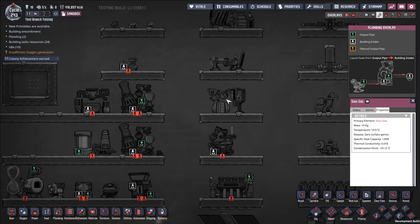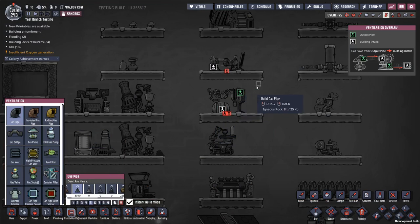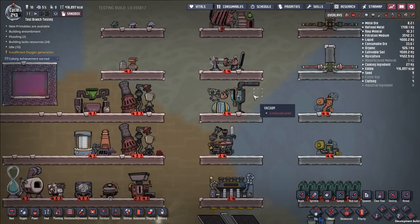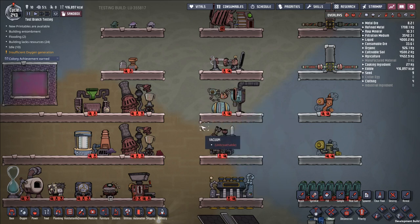Keep in mind that the natural gas generator has no output port for the polluted water it produces — it just drops on the ground. You'll need mesh tiles beneath it and a pump to collect it. Interestingly, it does have an output port for carbon dioxide, which exits neatly via pipe and usually comes out at a temperature good for slicksters. So you can control the CO2 output but not the polluted water. Overall, natural gas generators are one of the premier power generation options because they generate water, and water is so important.